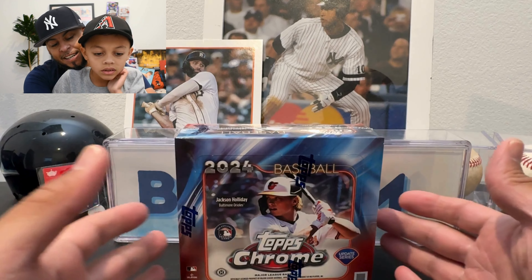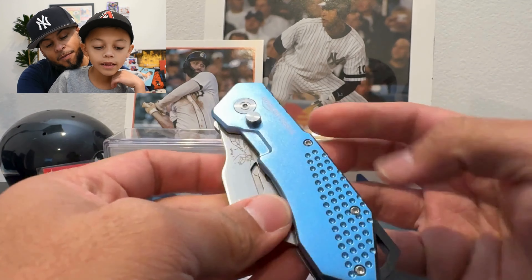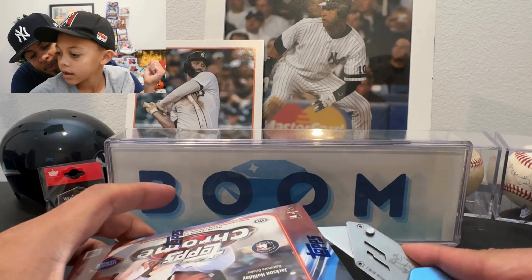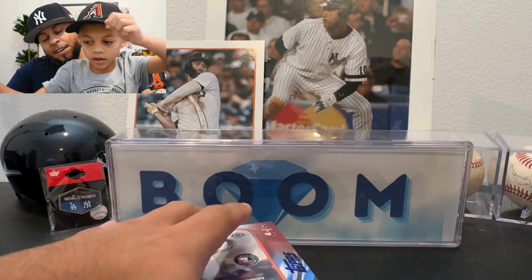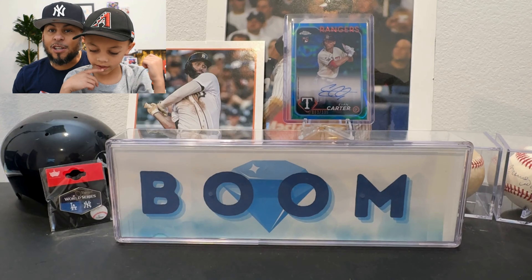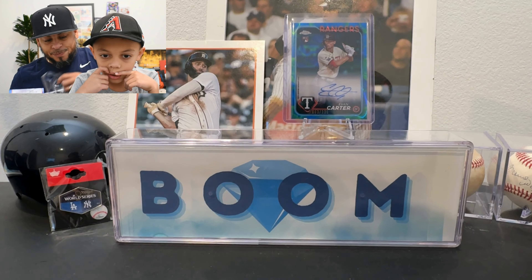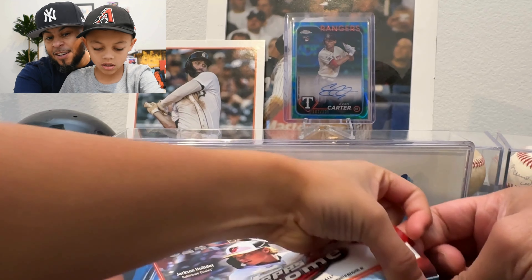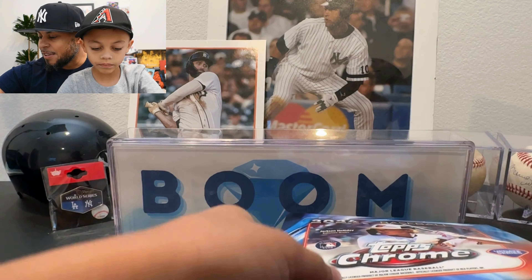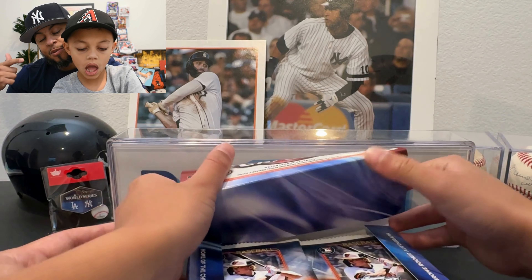Welcome to today's video! We've got a 2024 Topps Chrome Update jumbo box. We have lava light photos coming up. If you haven't seen our hobby box rip, Miles called the lava lamp auto — make sure you go to our channel and check that out. We're starting fresh — this box comes with 12 packs, 11 cards per pack.